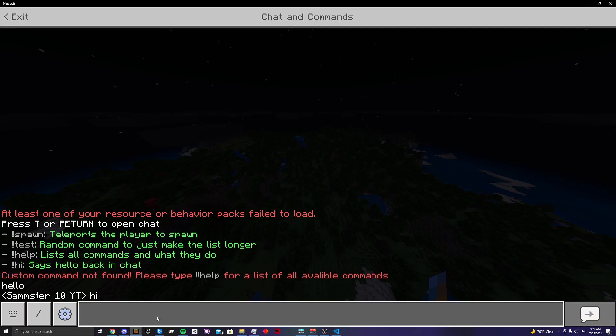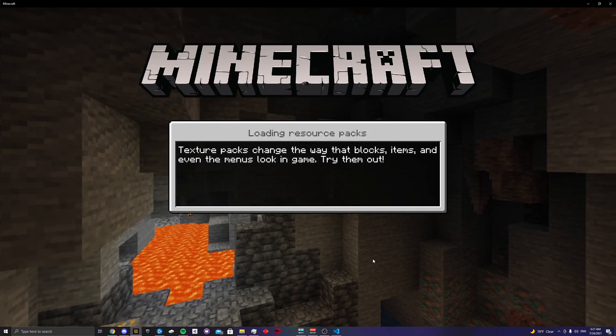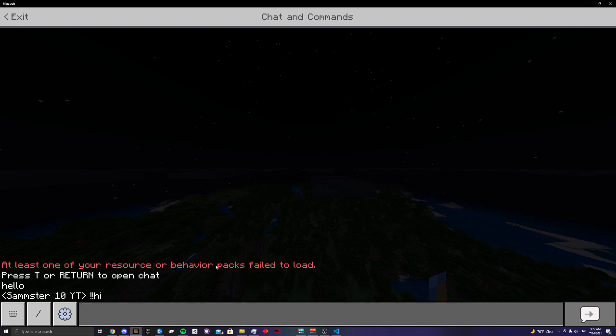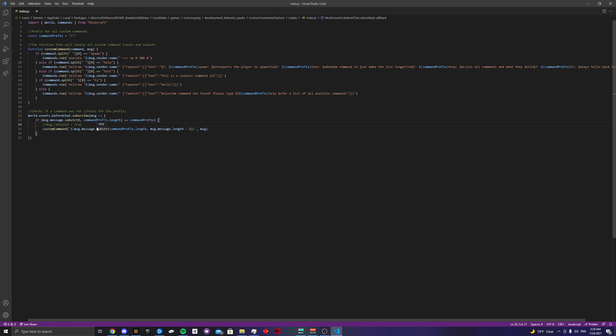What I can do is comment out a specific line, and that will make it so the command you typed — like exclamation mark exclamation mark hi — actually shows up in chat for everyone to see. Once I load back in and type the command, it says it back to me and shows that I typed it in chat. That's a little extra thing you can toggle. The final version of the pack in the description will have this line not commented out, but you can comment it out if you'd prefer.